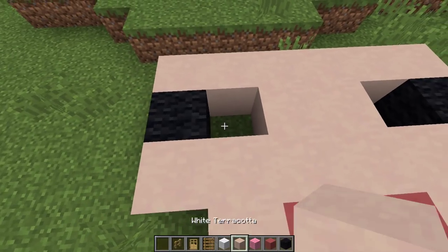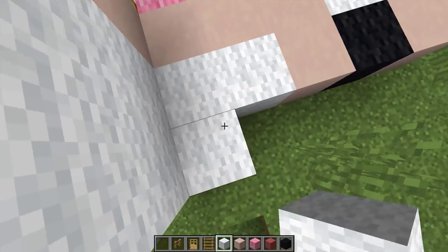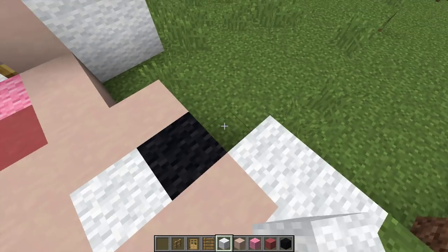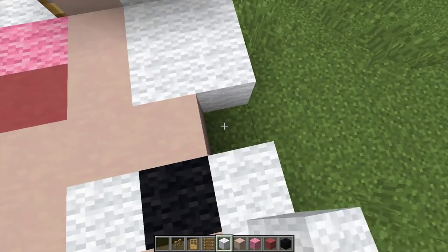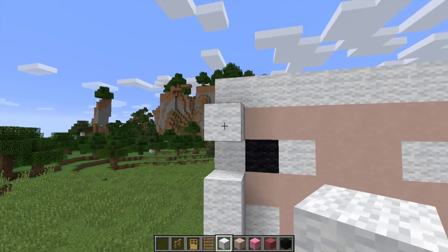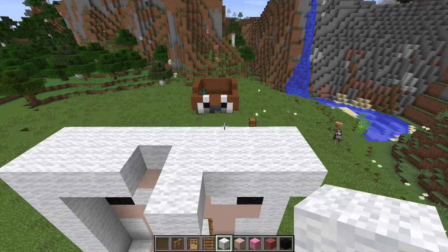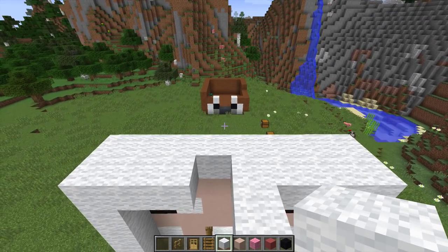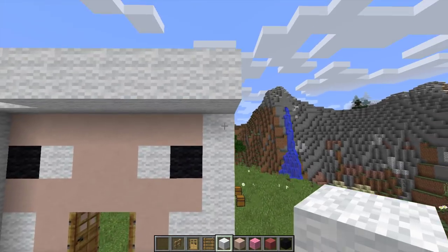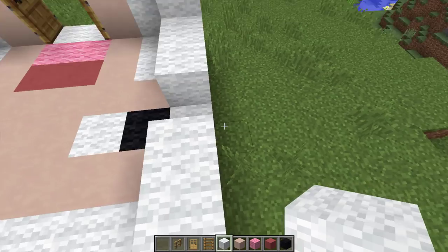Now we just cover the rest with white wool — and perfect. Keep going, keep going! Come on — if Mark wins I'm gonna be so sad. Okay good, and I'm guessing we just cover it all up with white wool now — that should hopefully look perfect, almost there. Mark, if you're winning I'm gonna be so upset. He's almost done a few blocks — keep going, good. I'm not really sure what I'm gonna do to the roof. Maybe I can actually put some animals up there.